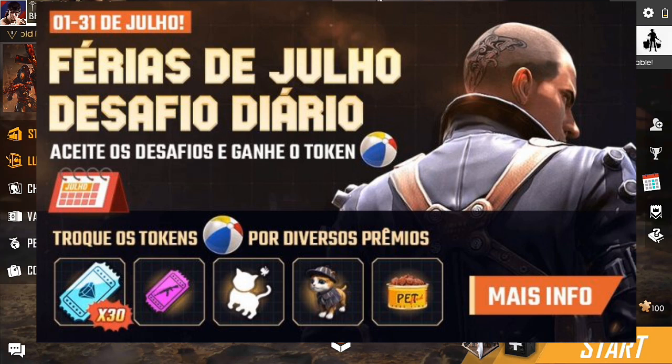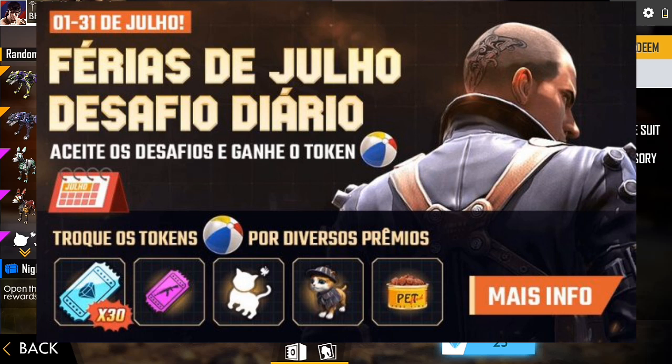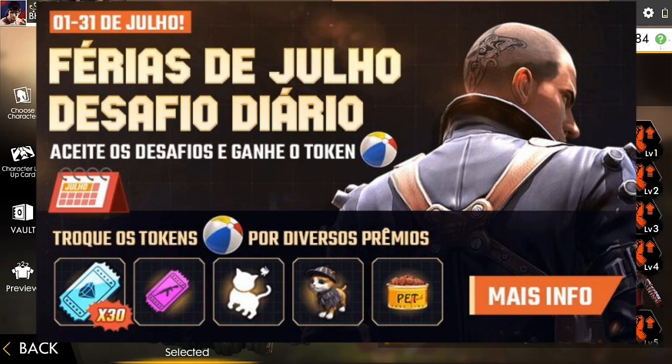You will not be able to collect that, but you don't need to collect the rules and regulations. If you collect volleyball tokens, you will need to exchange them. You can use 30 diamond royal vouchers in this event, which means you can collect volleyball tokens for a diamond royal token. You can use the weapon royal tokens, the pet cat, and the pet food in this event.